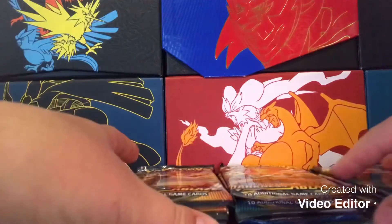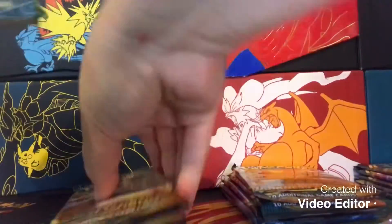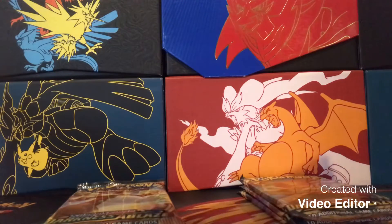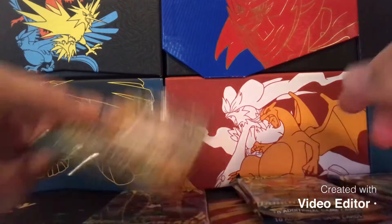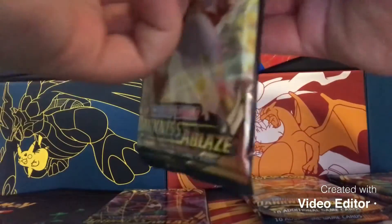We're going to take out all the older packs that I don't plan on opening — no Cinnamon Base Set, no Fates Collide — set them off to the side. We're going to pack in all our newer packs from the Sword and Shield era, so I guess we'll start off with this Darkness Ablaze booster right here, out of the Eternatus tin.